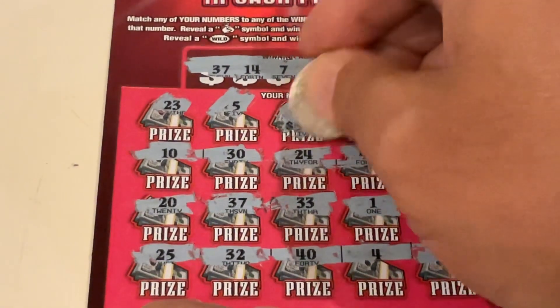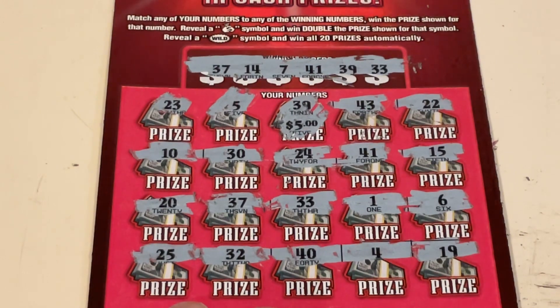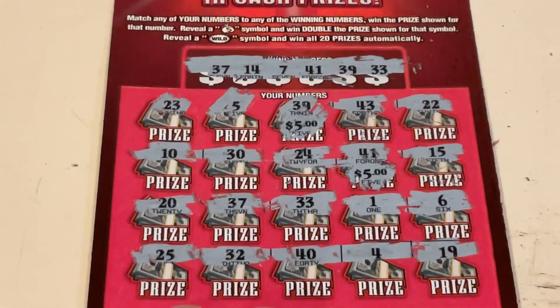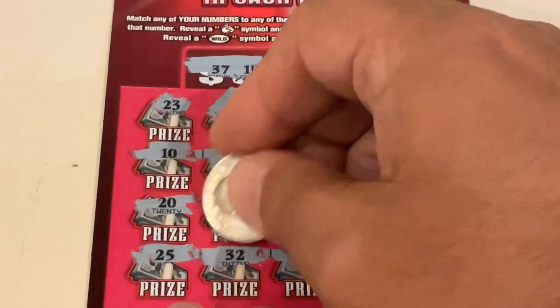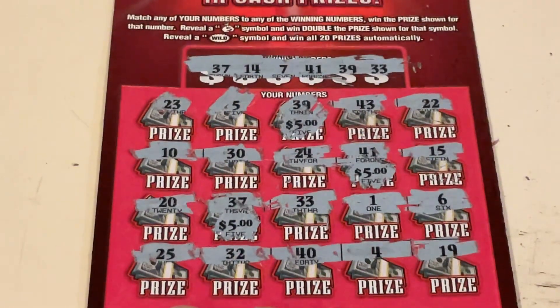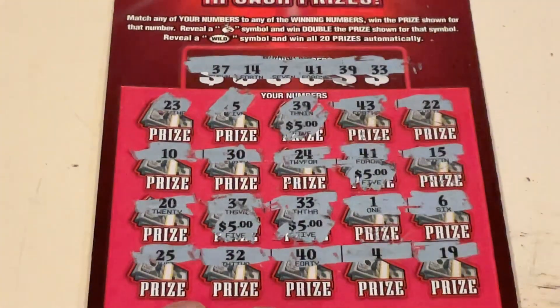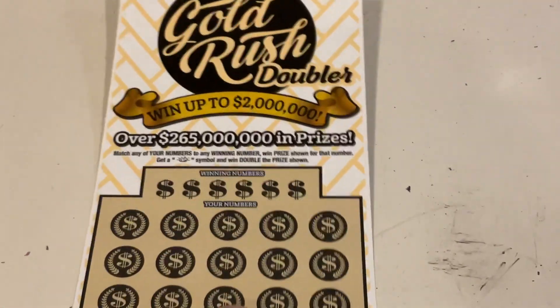Let's start off with number 39 — it's a $5 winner. Then we matched 41, $5 there. There was 37, $5 there. It looks like we've got a double up, and right next to it was number 33. We got a $20 winner — we will take that. That's a good way to start the session. Let's move on to the Gold Rush Doubler.